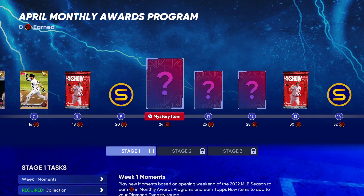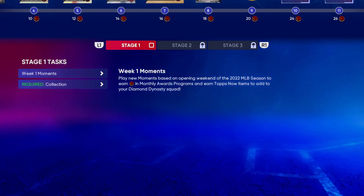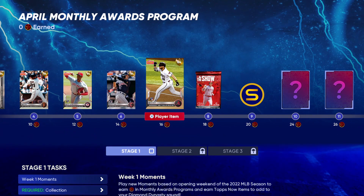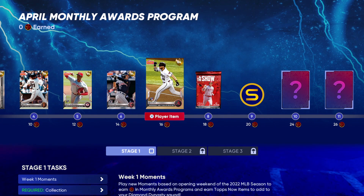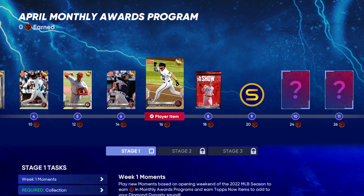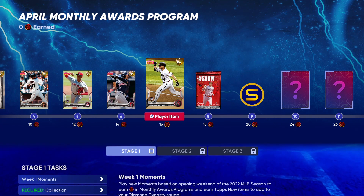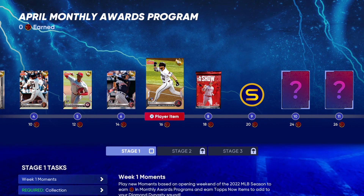You cannot get to stage two just yet because you need 17 of these cards to collect — you'll have to wait for them to periodically drop more Tops Now cards. The monthly awards program won't be finishable until May 6th, when the monthly awards and lightning card drop. But it's always good to start now and get as far as you can — don't procrastinate and wait until May 6th when everything drops, or you'll be starting from scratch.